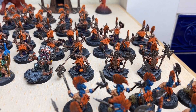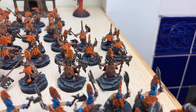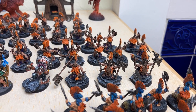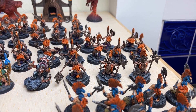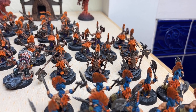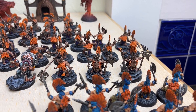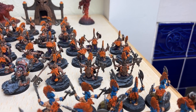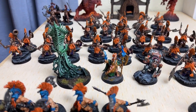We have our first Runesmiter with the Runic Iron and the Prayer of Ash. We have the one with the Forge Key — that's Timu — he's got the Volatile Brazier for a re-roll when summoning invocations and can spit them out at double distance. He's also got the Ember Storm.